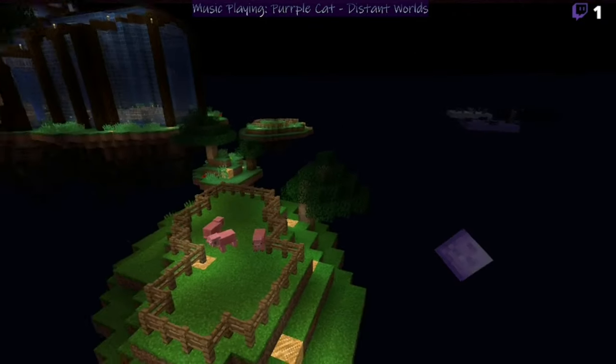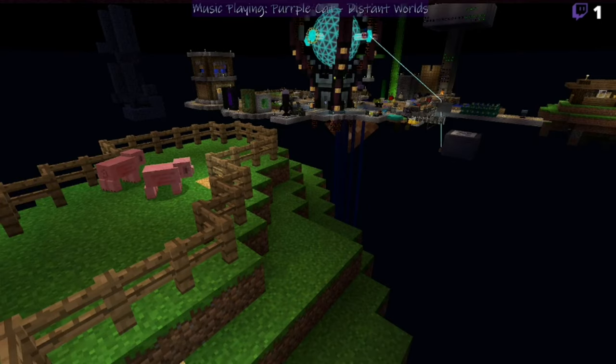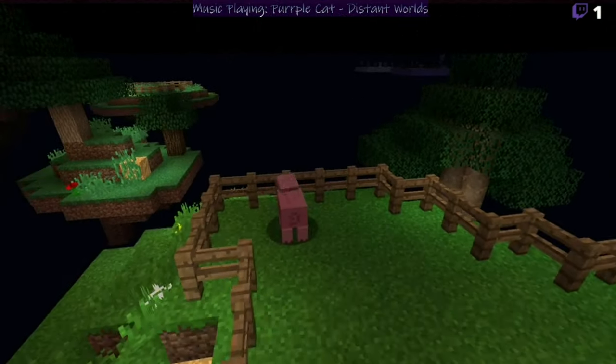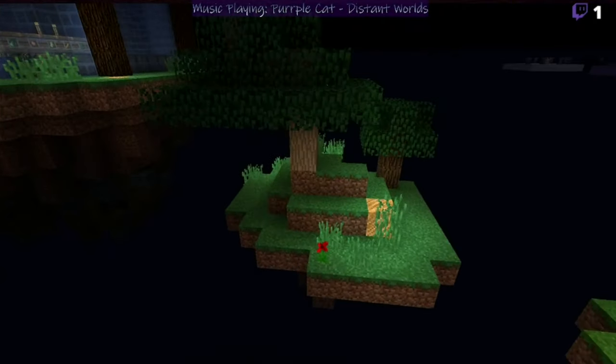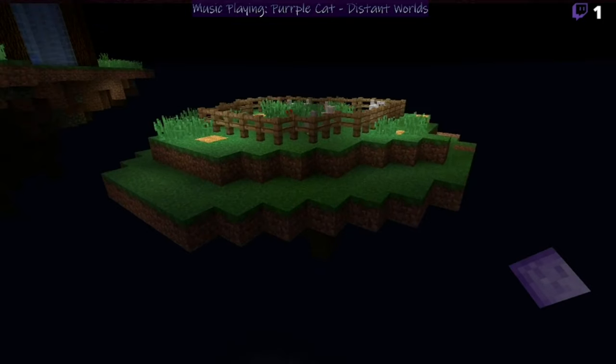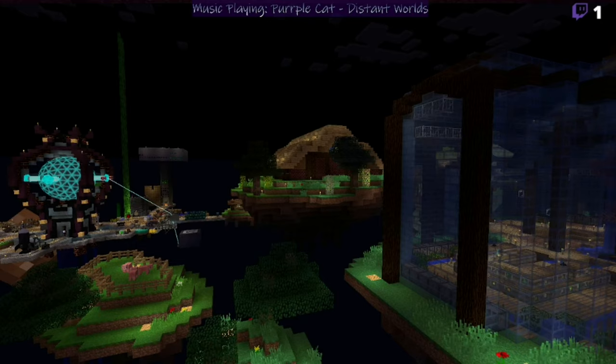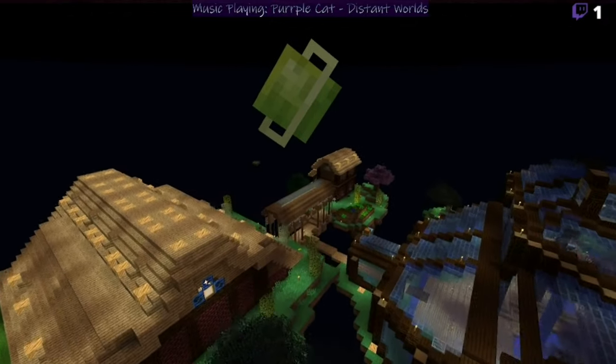Over here we have our little pig farm - you still need a little shed and some water to make mud. On another little side island we are making a chicken farm.